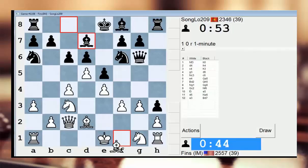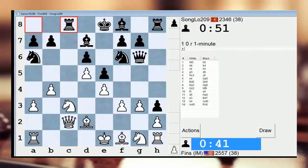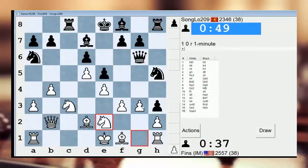Needless to say, we have a pretty bizarre position developing. I'll just take here now, maybe I can go and attack his knight. I'll go Qb2. And let's cover the g3 square, so he can't get any tactics in.